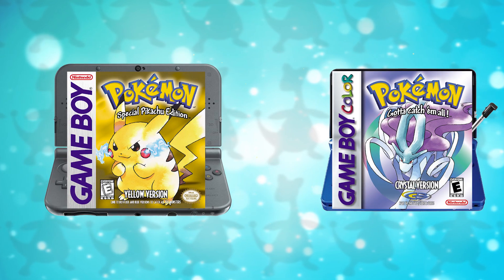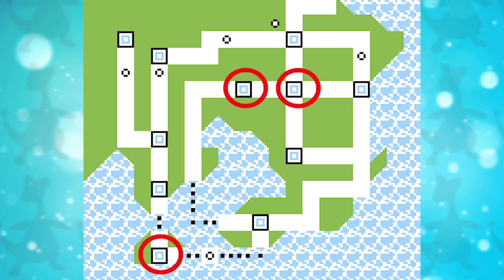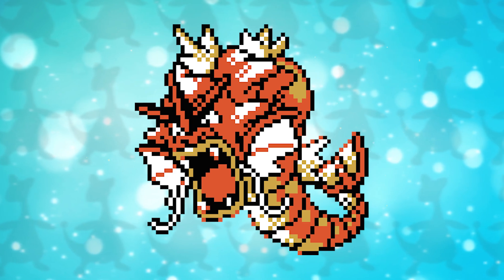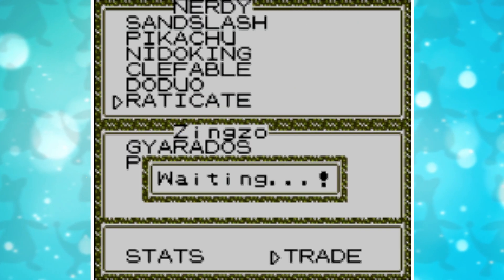For this glitch I will be using Pokemon Yellow and Pokemon Crystal. You also need access to Celadon, Saffron, and Cinnabar. I will be performing this glitch using the shiny Gyarados from the Lake of Rage. This Gyarados is programmed to always be shiny, and in generation 2 the shininess is determined by a Pokemon's stats, which is why this glitch is possible.